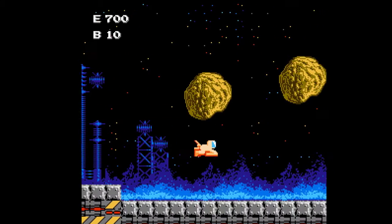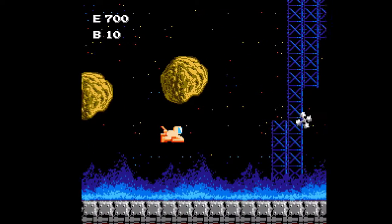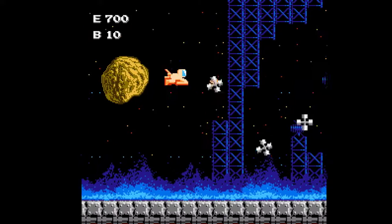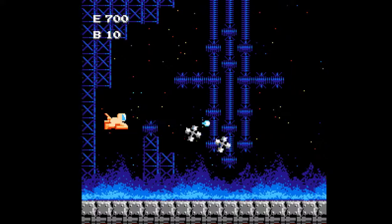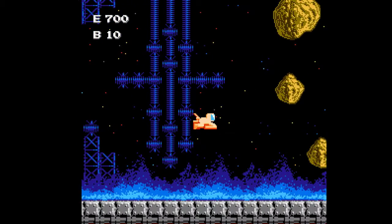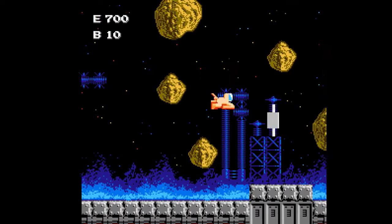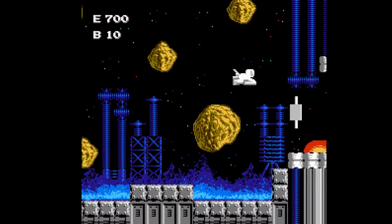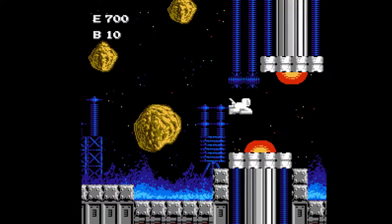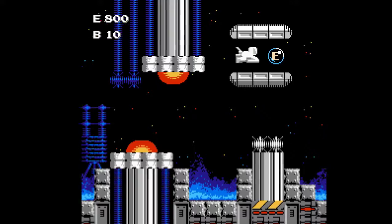Enemies get a little harder as you go on, and eventually they'll start shooting bullets at you as they fly toward you, so it can get very difficult. Also worth noting: you only get one life in the infiltration section. If you die there, it's back to the very start of the level, which is why doing things right in the flying section is extremely important.